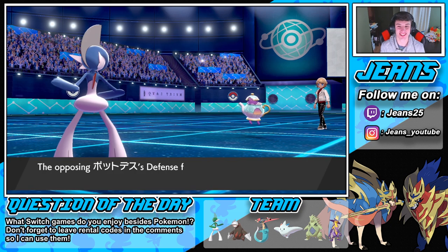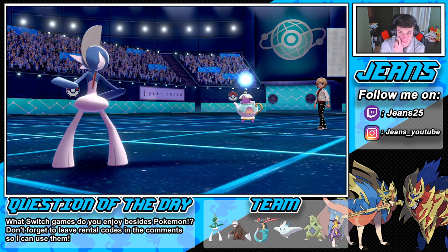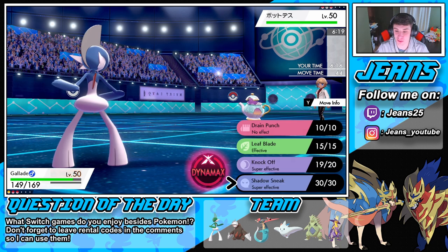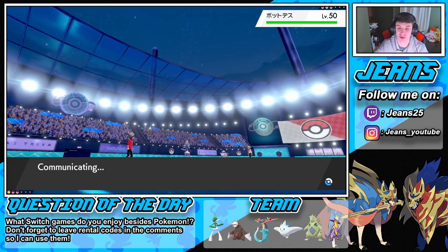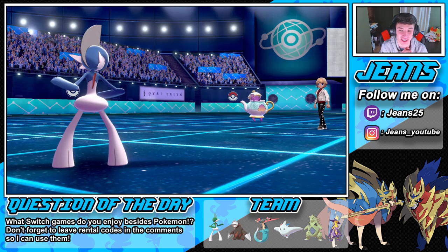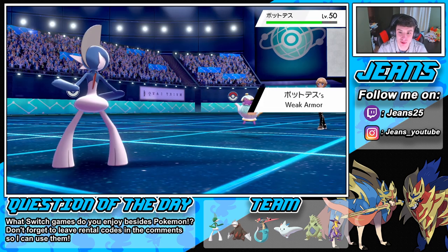Look at my face — Shell Smash rocks out! I know he doesn't have a Focus Sash because the Wheezing had Focus Sash. We're gonna Shadow Sneak it. He's gonna Dynamax — oh my lord, he goes White Herb! The Polteageist is just such a cool Pokemon. What are we gonna go for — Shadow Sneak to try to get some damage? Because he might just one-tap me. That did nothing because he raised his defense with Weak Armor.